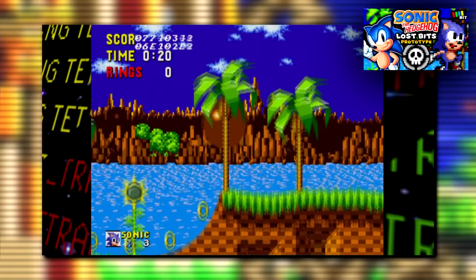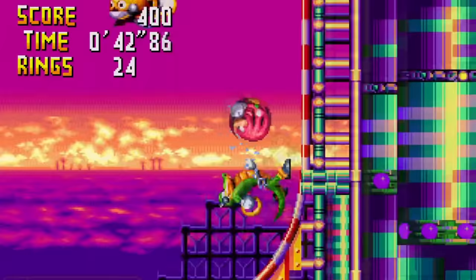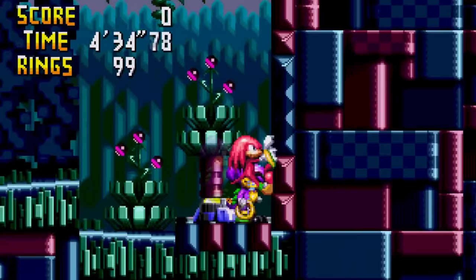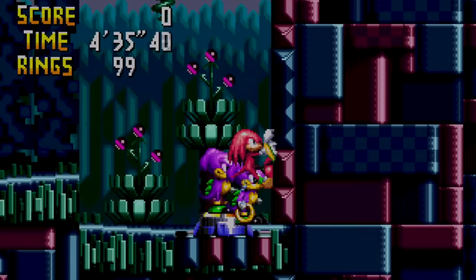Hey guys and welcome back to Lost Bits, the series where we explore video game content that goes unused, altered, and unseen. Time for another Sonic game on the show — well, kinda. Knuckles Chaotix is very much a 2D Sonic game, you just don't play as Sonic. This Sega 32X game showcases a crew of what I think are some of the coolest characters in the series. Let's dive into this Red Enchilada's only titular game and find some Lost Bits.